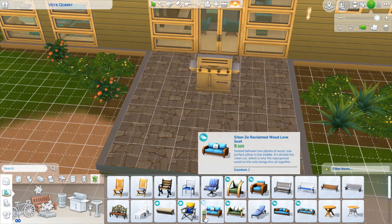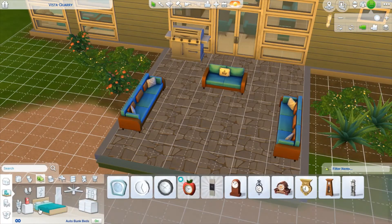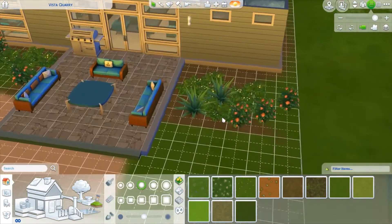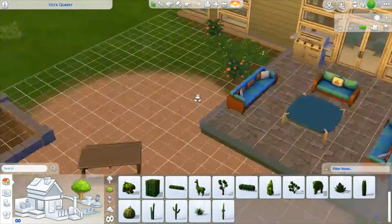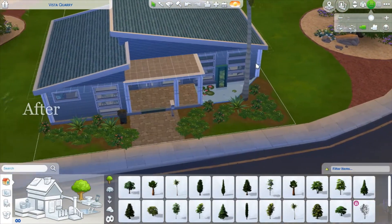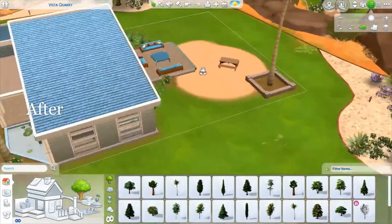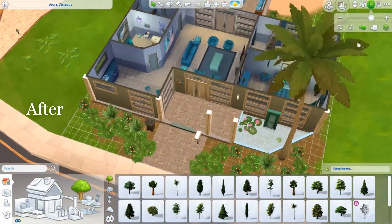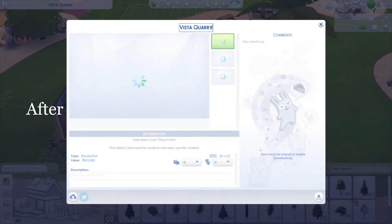I changed the siding to a light blue and almost forgot to change the matching pillars on the side — thank goodness I caught that. The pitch-black roof was the first thing that bothered me about the original build, so I made it blue to fit the theme. Now I'm working on the back patio — I didn't know you could raise it with foundation like that, so I'm definitely using that technique in future builds. I fixed the landscaping, deleted the old patio, added more plants and moved a tree out front, and there we go — the build is done!